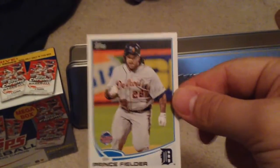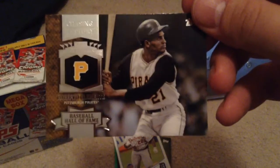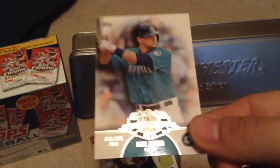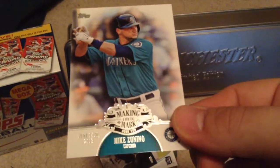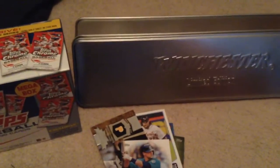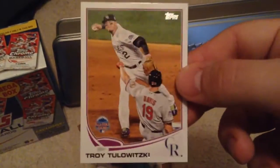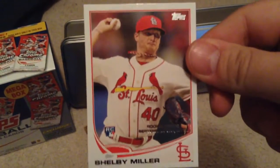This Prince Fielder at the All-Star game. Pulled this really, really nice Roberto Clemente — Chasing History insert. Mike Zanino — Making Their Mark — rookie. I believe he's a catcher for the Mariners. And also got a Troy Tulowitzki and a Shelby Miller rookie.